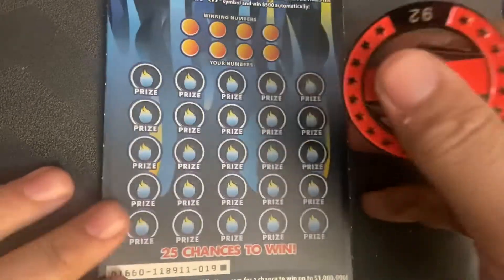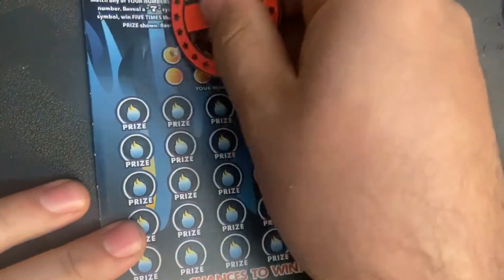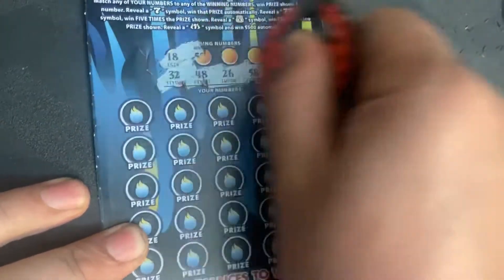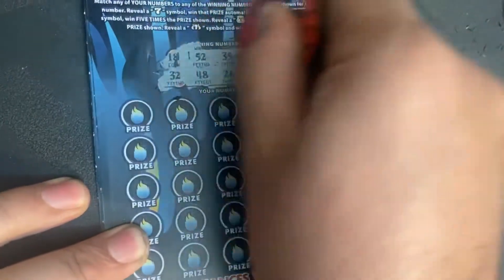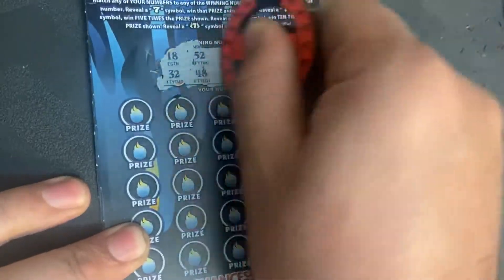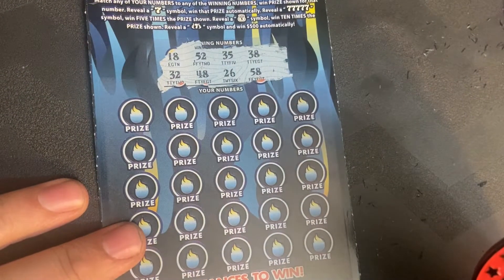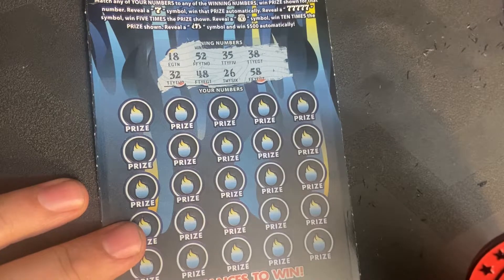One more to go — ticket number 19. Let's use the Johnny 5.0 coin. The winning numbers are 18, 32, 52, 48, 35, 26, 38, and 58.